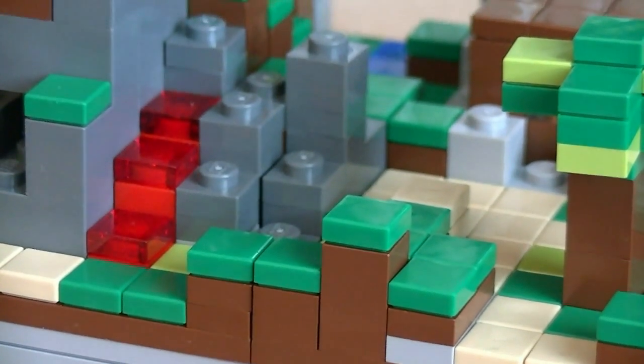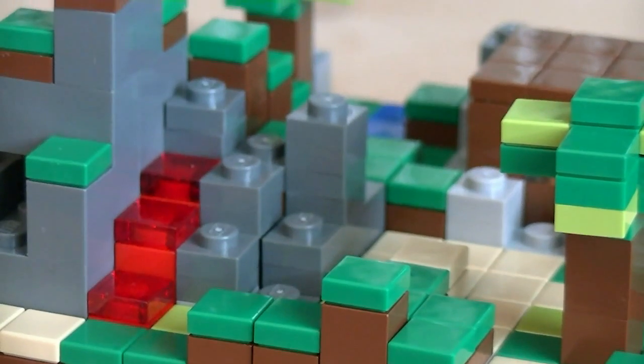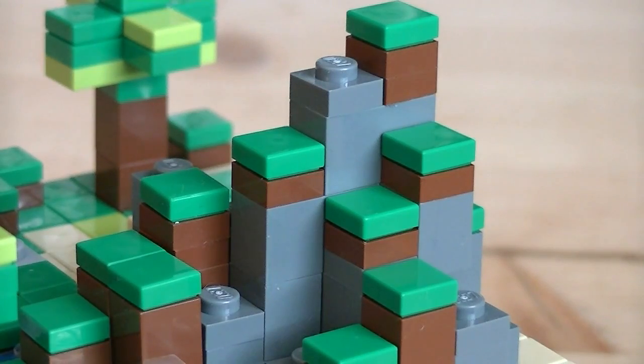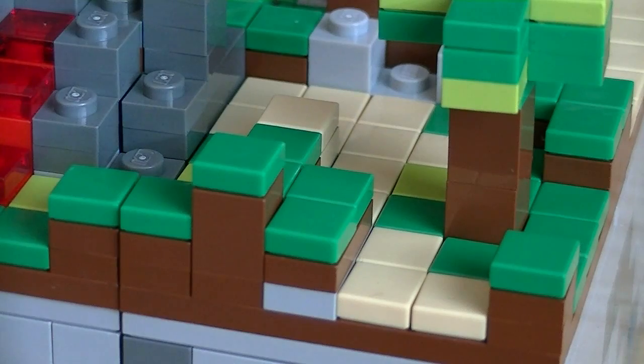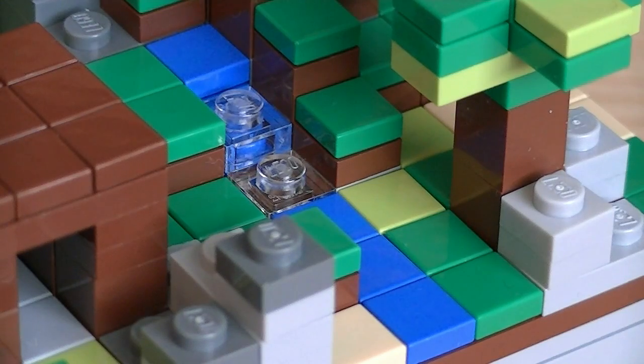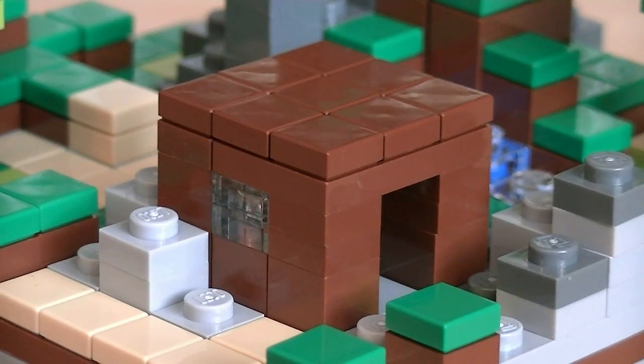On the surface are multiple elements such as what you would see in the open world of Minecraft, which includes stone, dirt, grass, desert, lava flows, and even a flow of water, which cleverly has clear translucent pieces for the downhill part. Also on the surface is a small home, which is built out of brown bricks, and it even has windows with clear translucent pieces.